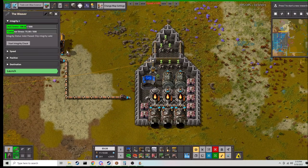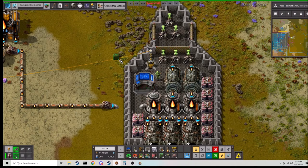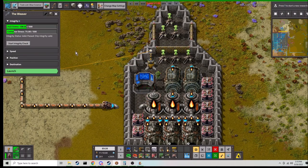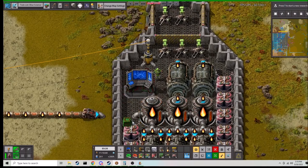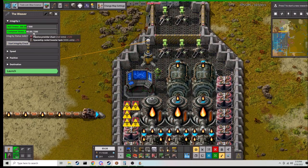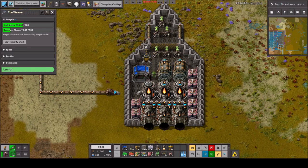The next thing is container stress — basically a representation of how many containers you have on board. We have 75 container stress just from the fuel tanks. If I were to add five provider chests and reevaluate, you can see the stress goes up quite a bit. This goes up very quickly. But enough about container stress — we want to get this ship into space.